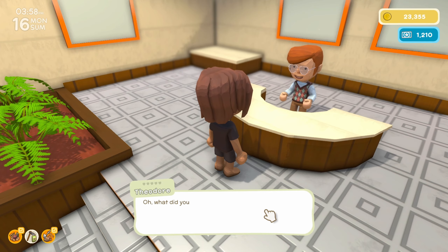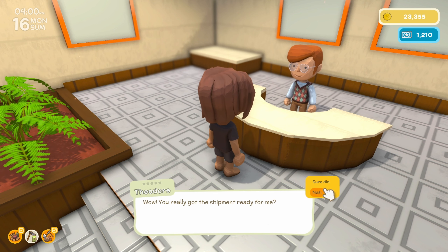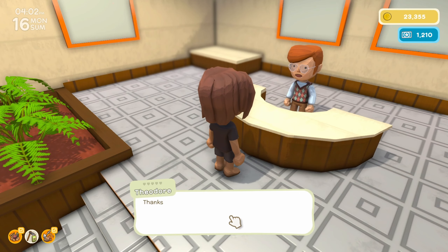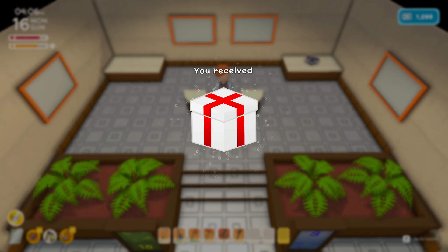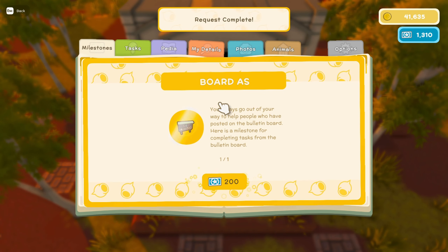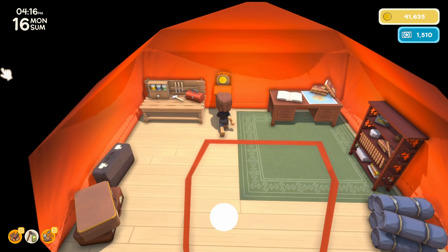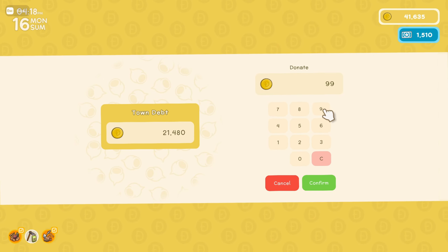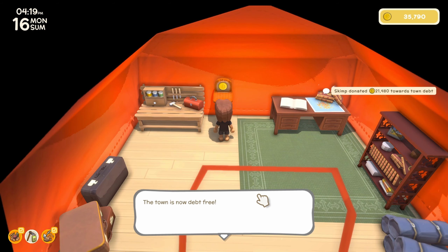Here's your cooked bananas, Theodore — cooked them up in the kitchen just for you. He says we really saved him and didn't think he'd get that shipment filled — here's your 18,000. Quest complete — we also got a milestone done and 200 permit points. Having that amount of money also means we can pay off the rest of our debt — now we don't have to worry about debt until we get a new building.